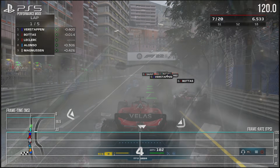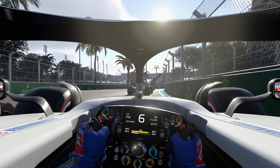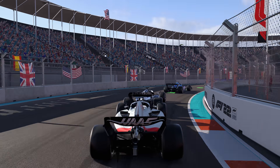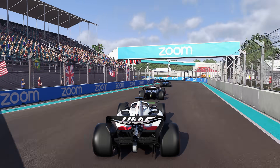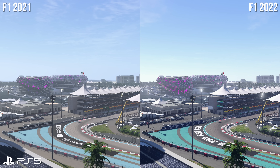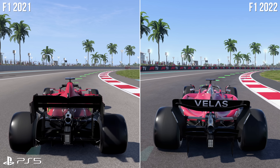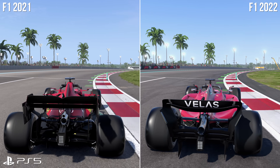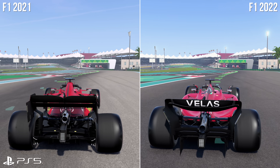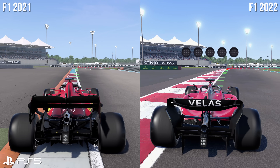Many of the technical underpinnings of F1 2021 on console stay similar in 2022. Here's a comparison on PS5 between this and last year's game, and honestly the bulk of what we're getting in actual gameplay is near identical. We get a native 4K picture on PS5 once again — DRS is unable to allow drops in pixel counts, but overwhelmingly this is a 4K presentation with a perfect 60fps in play.